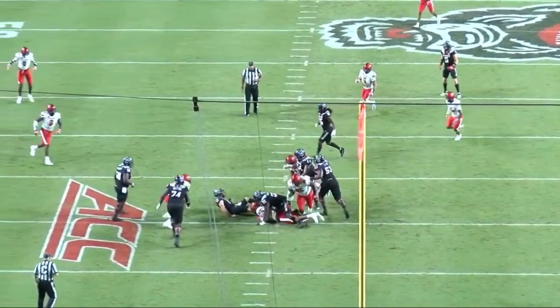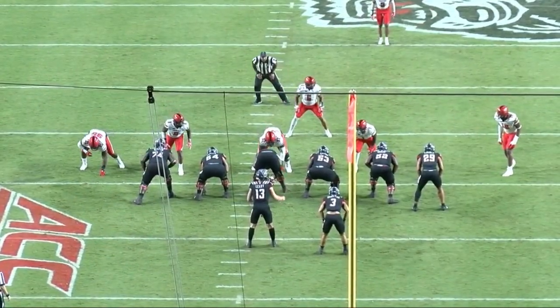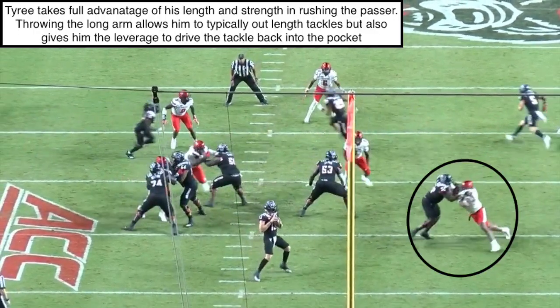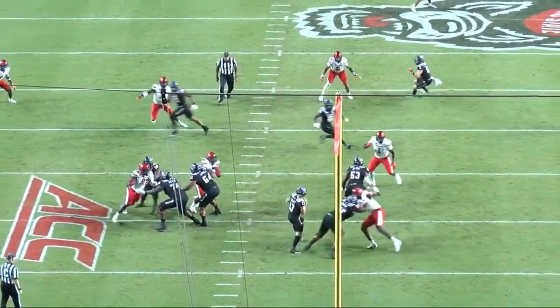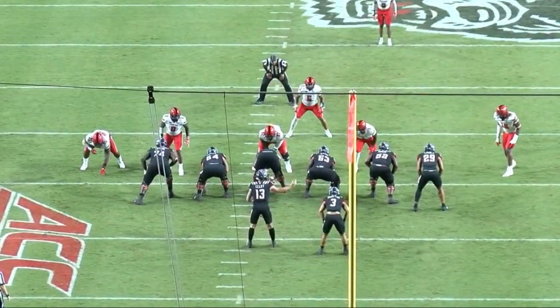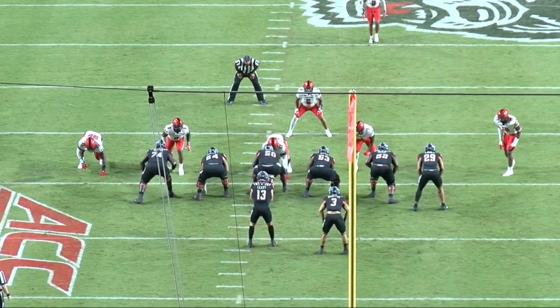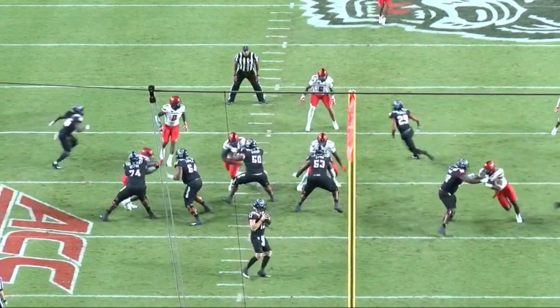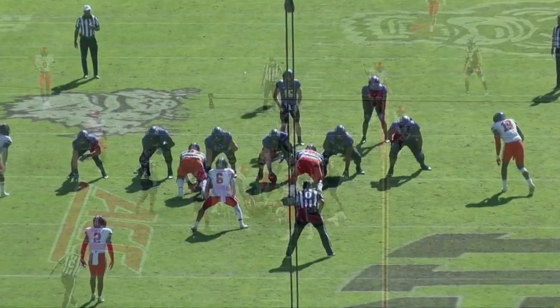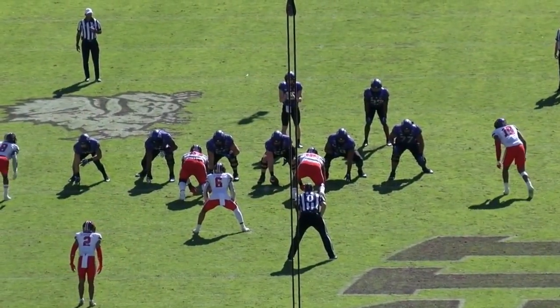We've seen a lot to like from Tyree Wilson as a run defender. Let's look at him as a pure pass rusher and how those run game traits translate. One of his favorite moves is this long arm power rush — he stabs the tackle in the chest, then walks him straight back to the quarterback, shedding off and picking up a big time sack. This is the pure physicality and power he'll bring as an edge rusher, dominating tackles and transitioning that speed and power into his pass rush game.